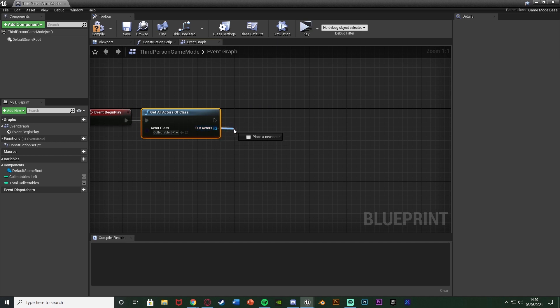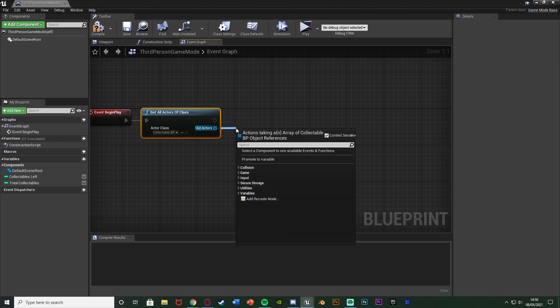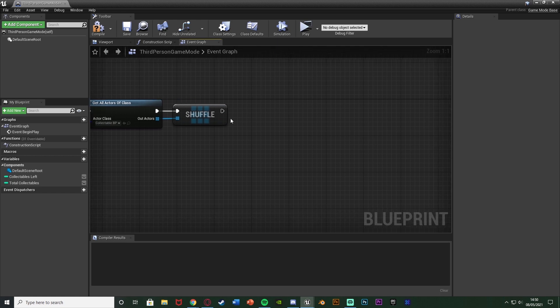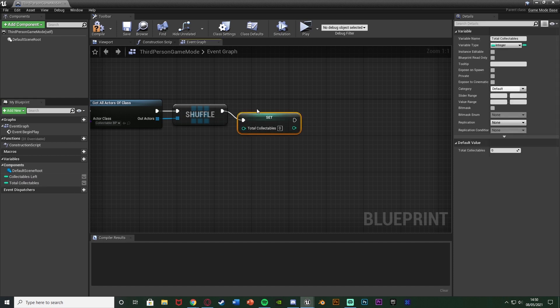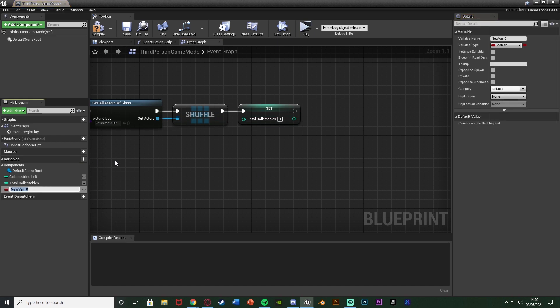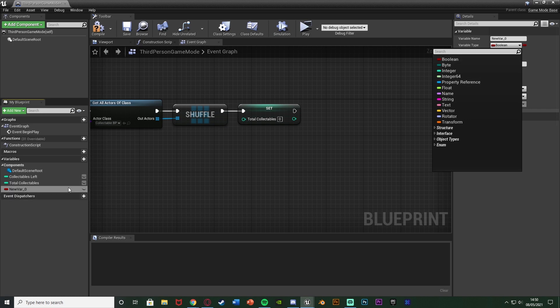Out of this, what I'm going to do to make it random is simply come out of out actors and get a shuffle node. So we're going to shuffle the order of the items in this array, so each time it's going to be different and random. That's a nice easy way of doing it. And then after this, I'm going to set an integer which I have already named total collectibles. If you don't have this, don't worry. What you can do is simply just create it. So hit a plus variable here, naming it total collectibles, and changing it to be an integer up here.